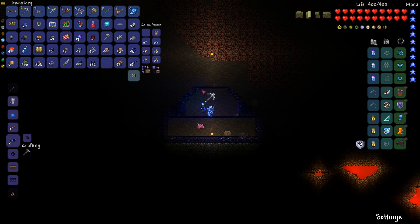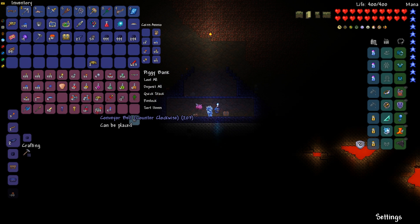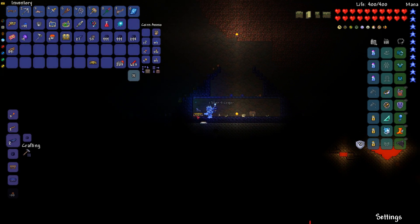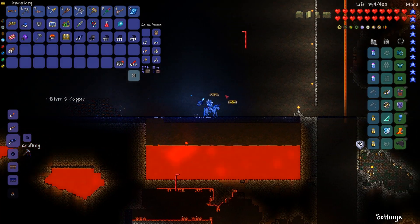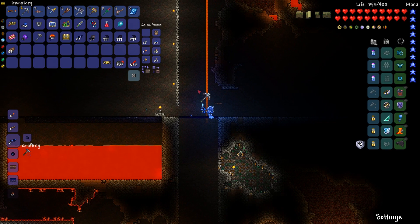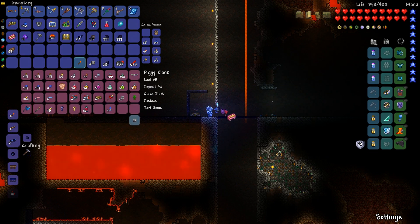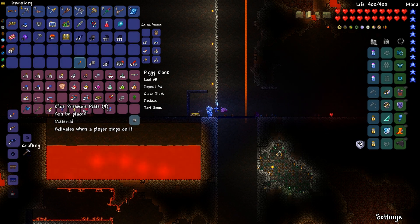So this is the inside. Up here we need to set up the teleporter. Let me get my teleporters, my wiring, and go ahead and do the conveyor belt while I'm at it. The first teleporter — I probably want it to go over here. Put the pressure plate, put the teleporter over here. I have to ask myself where I want the teleporter to go to get into this place. Activates when a player steps on it.